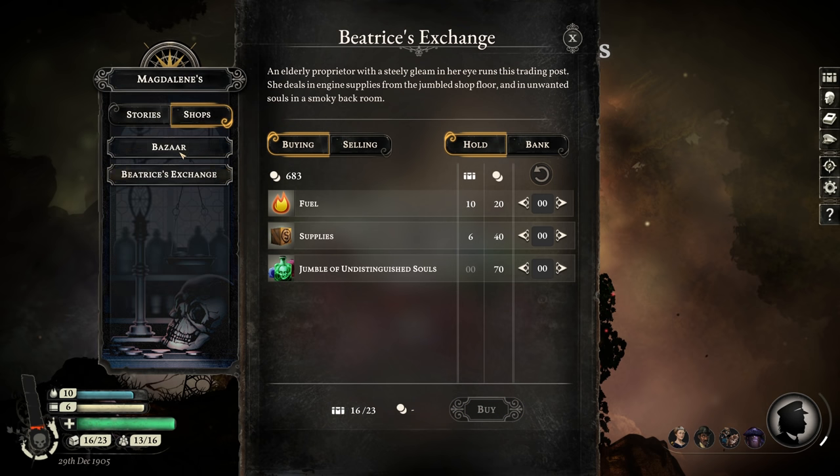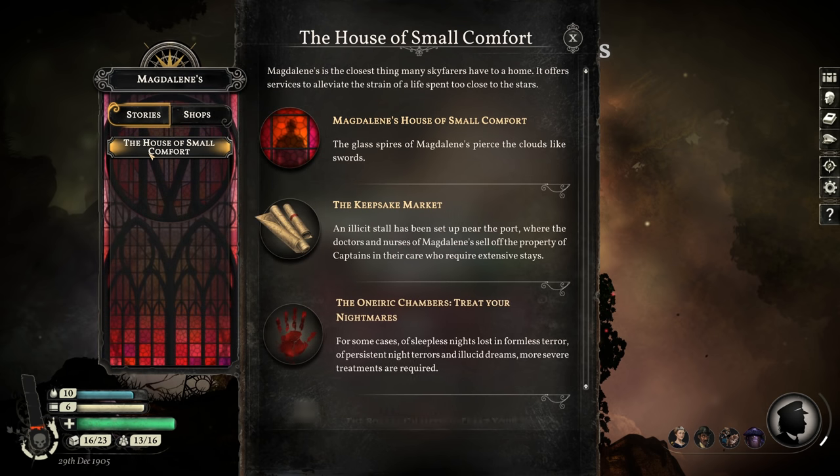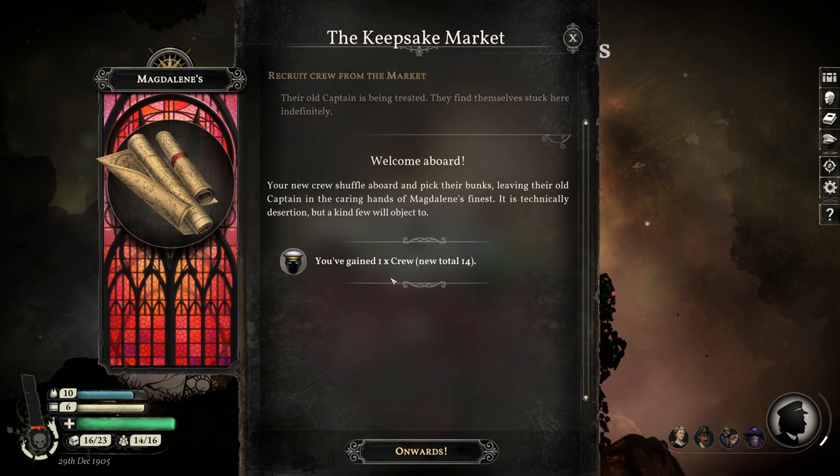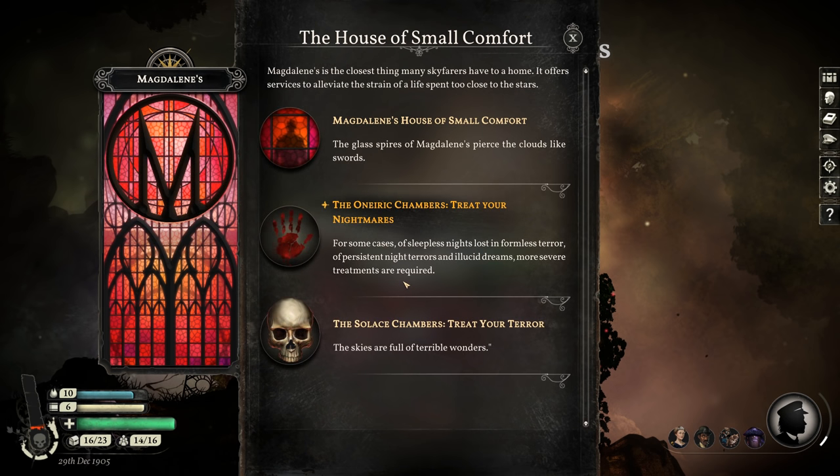We're at Magdalene's right now. Let's see if we can get more crew — I think it's at the Keepsake Market. Yes, crew from the market: their old captain is being treated, they find themselves stuck here indefinitely. Gained one crew. Your new crew shuffle aboard and pick their bunks, leaving their old captain in the caring hands of Magdalene's finest. It's technically desertion, but a kind few will object to. So when I do a large expedition, I'll have four people left over — not great, but I think that's workable.